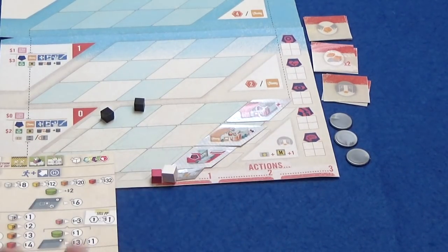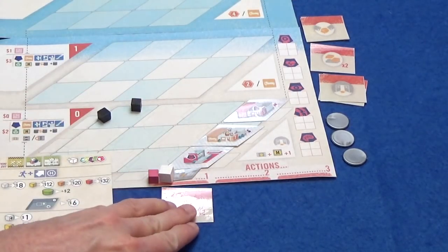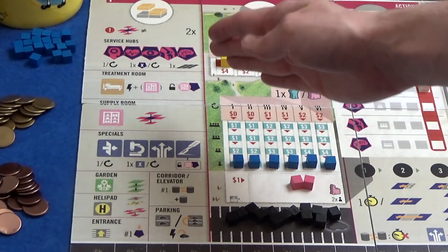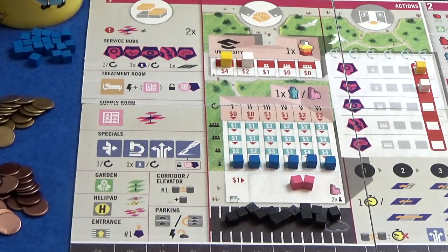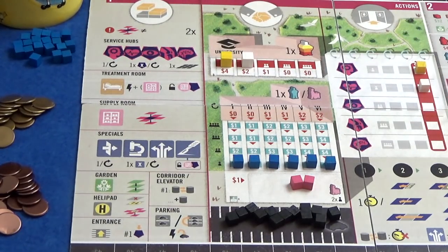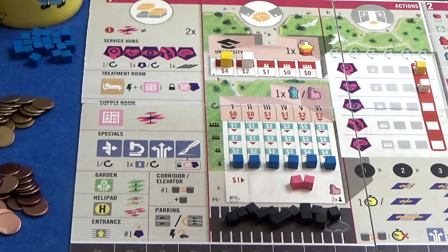I'll place my action tiles underneath my board to show which actions I've taken. I think new patients will come in after each action, so I'll wait on admitting for now. First of all, I'm going to build. So I grab the build tile and put it under my first action space. Here on the board are all of the many things that we can build in our clinic. We can build more service hubs to deal with different types of medicine. Only the first two are available in a solo game — so it's psychiatry and cardiac.